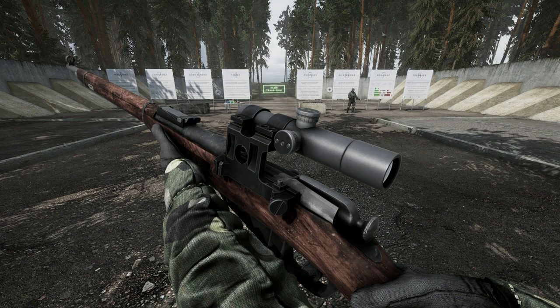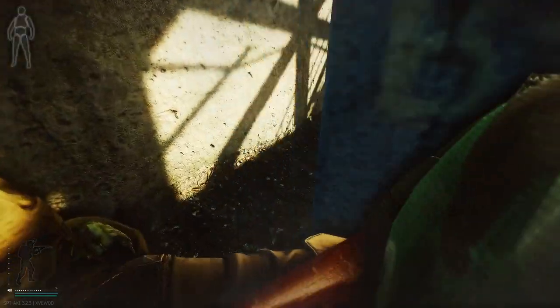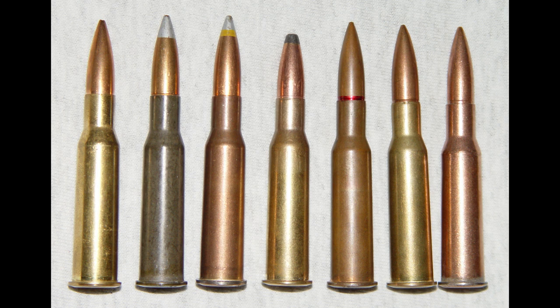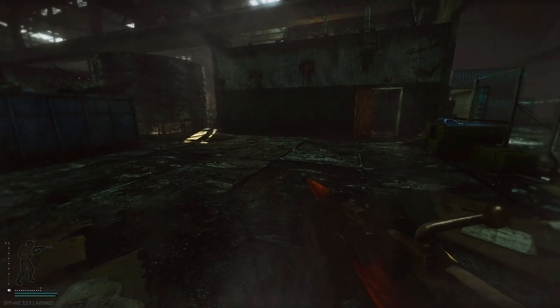So firstly we have the just recently announced Mosin Nagant, an absolutely classic sniper rifle, and one that is just flat out dirt nasty. Chambered in 7.62x54R, this thing slaps really hard and has a ton of really interesting rounds to use, from tracers to armor piercing.